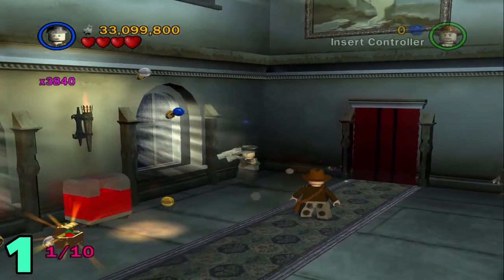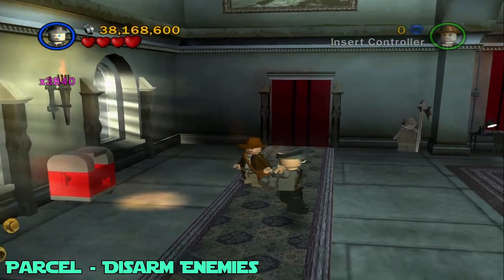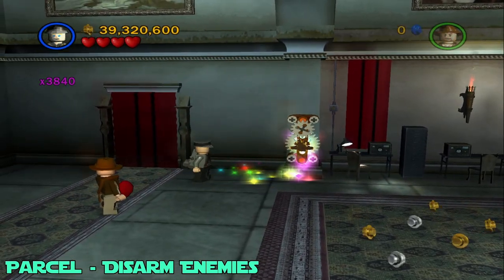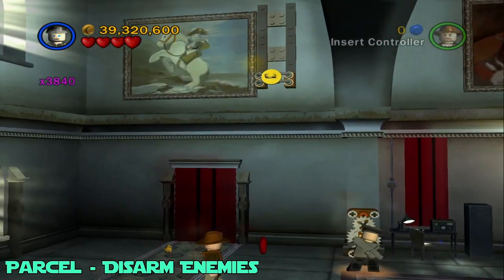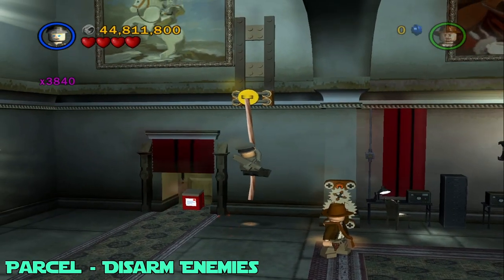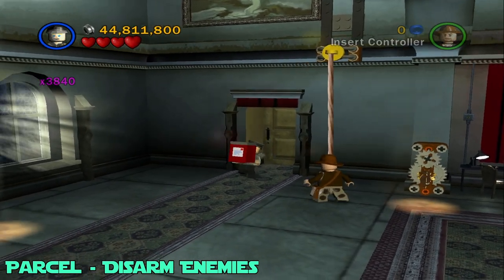Next up will be the parcel, which is in the same room. Just shoot this armor right here with a bazooka, build up this lever — or key, whatever it is — turn that. Then jump on the rope that comes down and just grab the parcel and bring it to the delivery box right here.